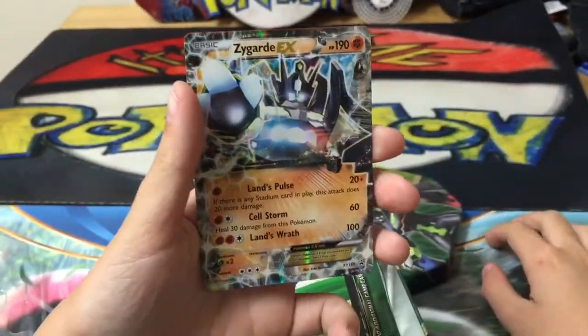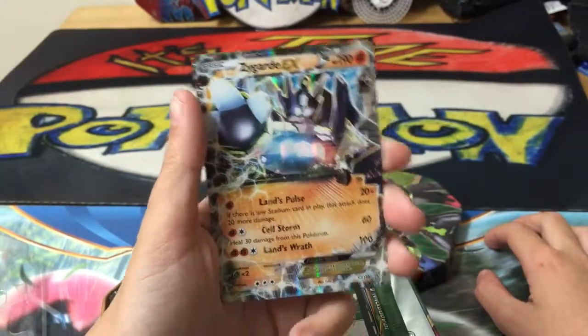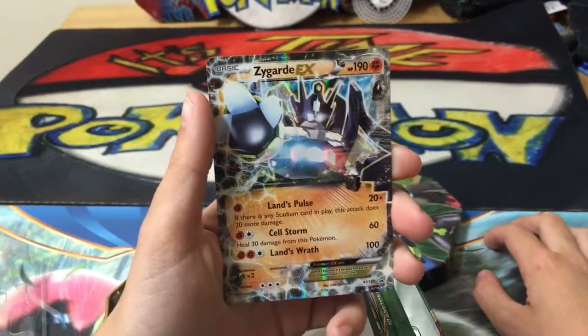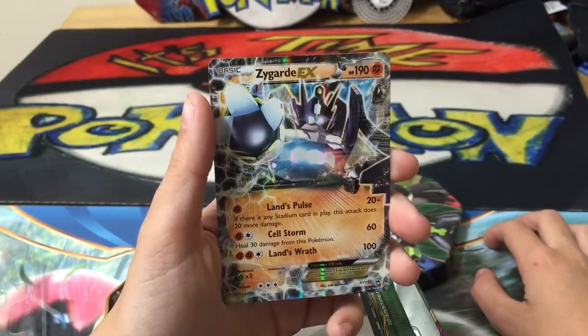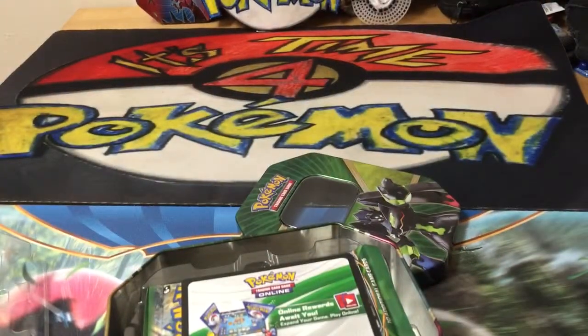Guys this is the Zygarde EX. I'm gonna read it for you: 190 HP. Lands Pulse does 20 damage. There's a stadium card plate - this does 20 more damage. Cell Storm does 60 and heals 30 from this Pokemon. Land's Wrath does 100 damage - not bad. I'm just gonna put a sleeve on that big guy.